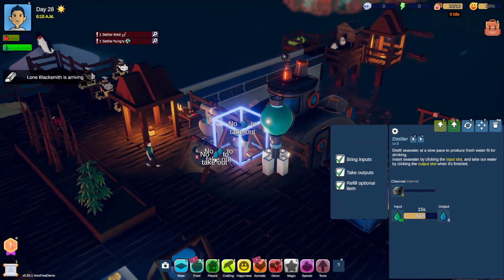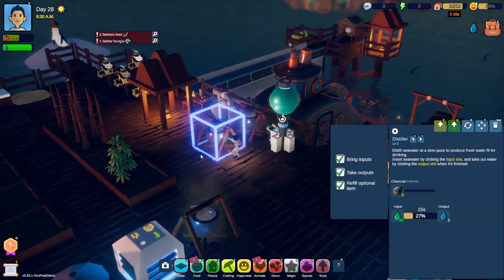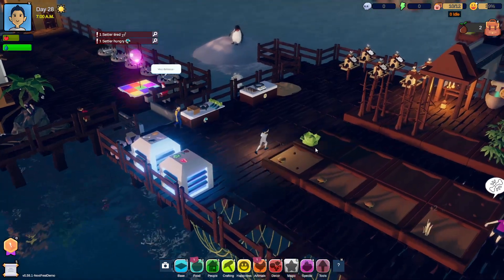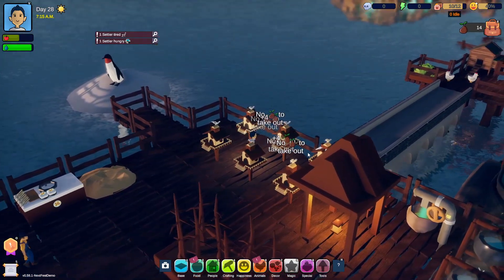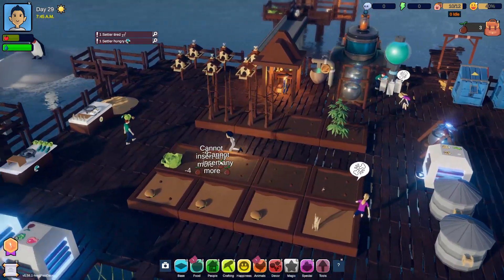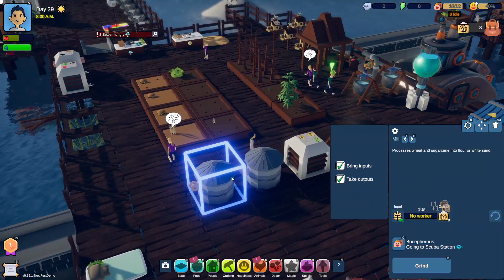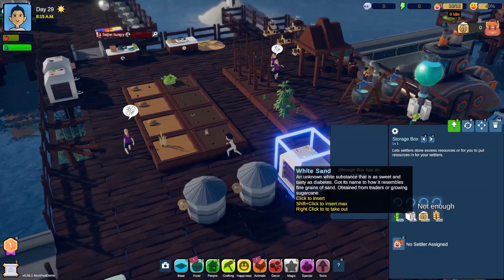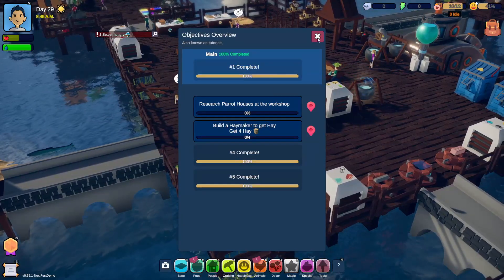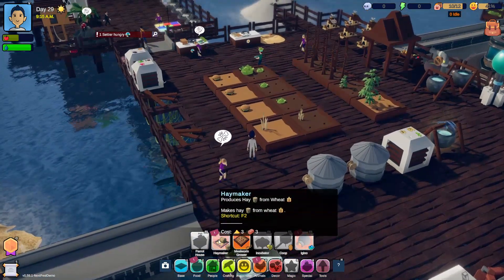This is maxed upgrade. So we're holding some water and whatnot. Not enough seeds. Let's go get seeds. Not a lot of seeds either. Can we maybe add water to everything? We gotta make sure we have these. This is full, but it's kind of strange that no one brought it over. No one here for trading. So parrot house and then hay maker. What's hay maker for? Hay from wheat.